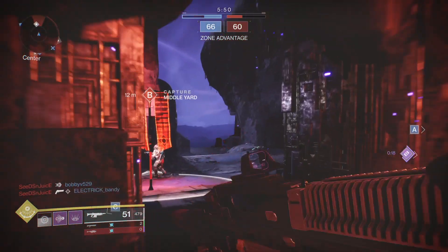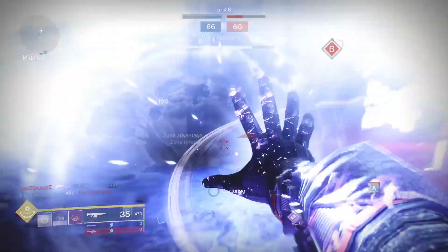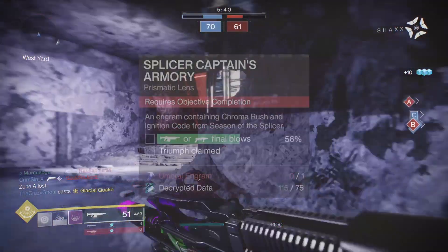To get Chroma Rush, you gotta complete the Override activity for a chance it drops. You can get one from the Season 14 challenge page and from the Splicer Captain's Armory Umbral Engram at the Prismatic Recaster in the Helm.